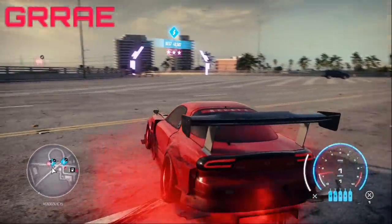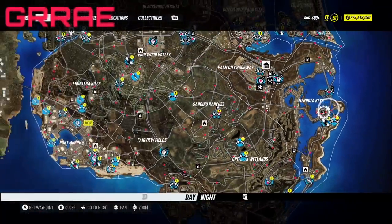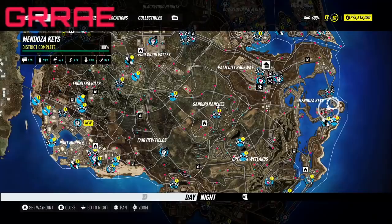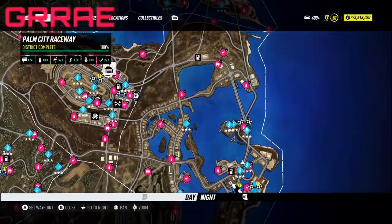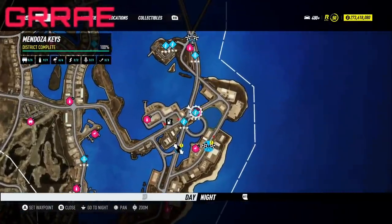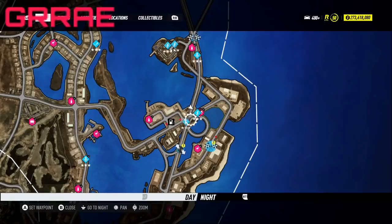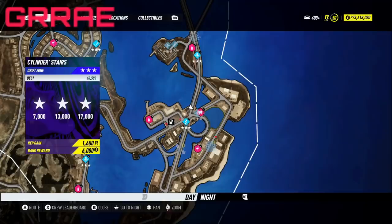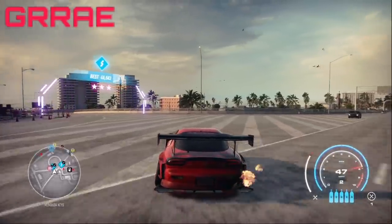We're going to get right into this video. What you want to do is come to this location on the map right here. We are in Mendoza Keys, over to the right side of the map. There's a gas station right here and it's not that far from the main garage — just come down this road and it's pretty much a straight shot. You want to go to these drift zones right here, the Cylinder Stairs.